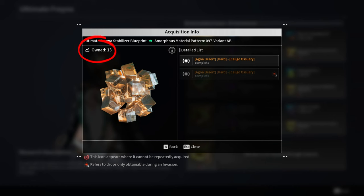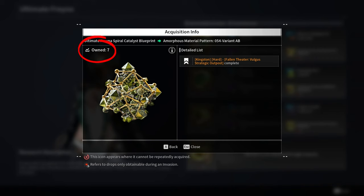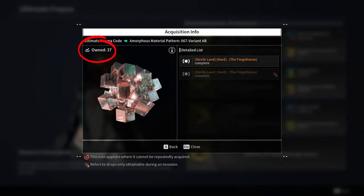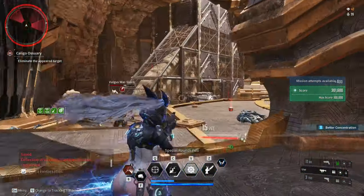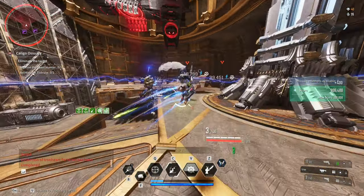For the Ultimate Freyna Spiral Catalyst Blueprint, I farmed Amorphous Material Pattern 54 Variant AB from Kingston Strategic Outpost. I had 10 and I got it on my third run. For the Ultimate Freyna Code, I got it from doing Serial Land The Forgottens. I did a lot of Descendant and Weapon Leveling on this mission and ended up with a lot of Amorphous Material Pattern 67 Variant AB, and it took me one run to get the Ultimate Freyna Code by defeating Dead Bride.